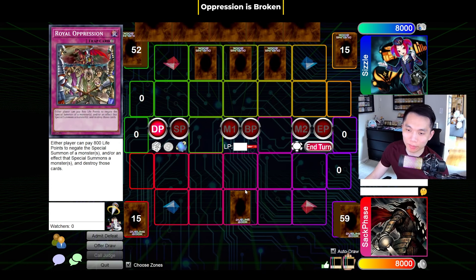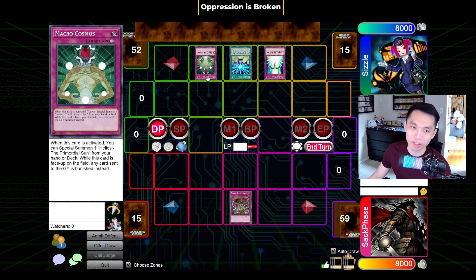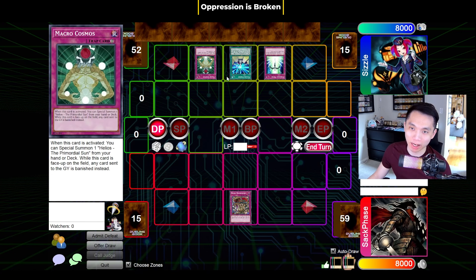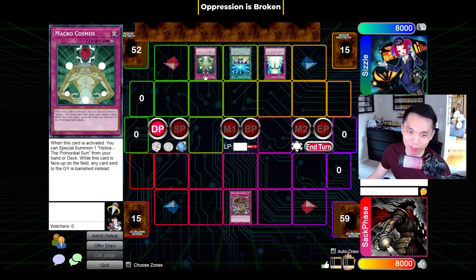We all know Oppression is a broken card, but it's even more broken in terms of what it negates. The three main examples are Starlight Road, Future Fusion, and Macrocosmos. All these cards have a special summon effect, so Oppression can actually negate all three when they activate. And not only does it negate the special summon effect — Oppression just negates the whole effect. So if my opponent activates Starlight Road, I can chain Oppression — not only do they not summon Stardust, but the whole card is negated, so they don't get to negate whatever destruction they were trying to stop. For Macrocosmos, even though 99.9% of the time no one is summoning Helios the Primordial Sun, Oppression can still negate Macrocosmos because of that.